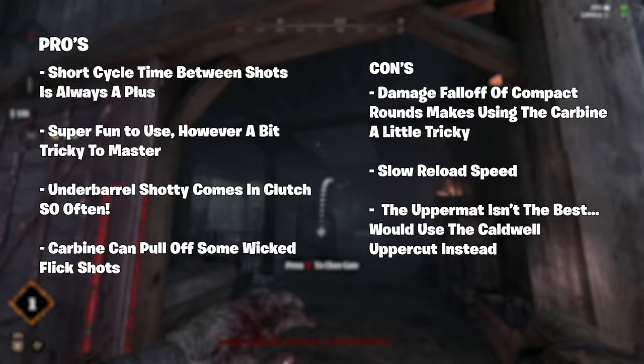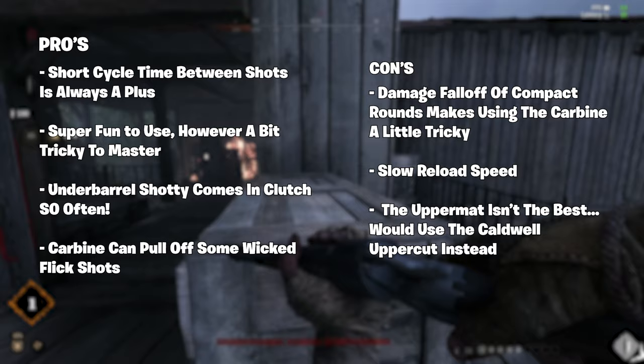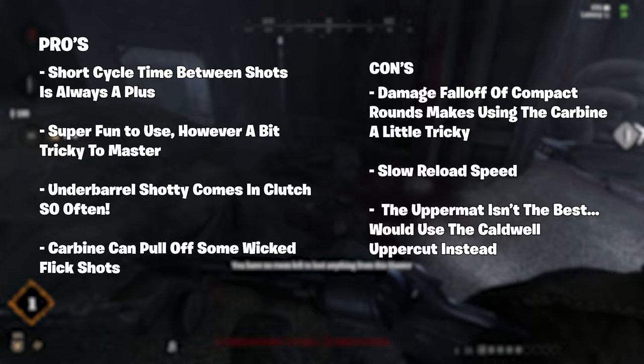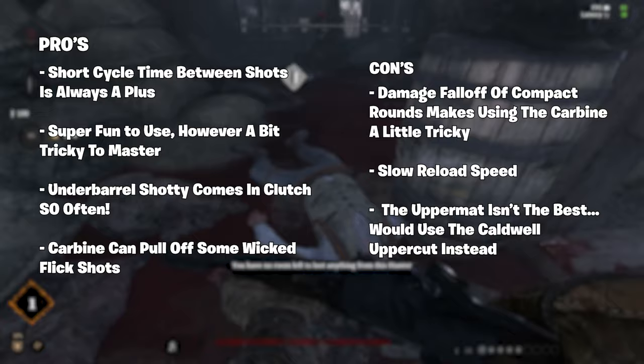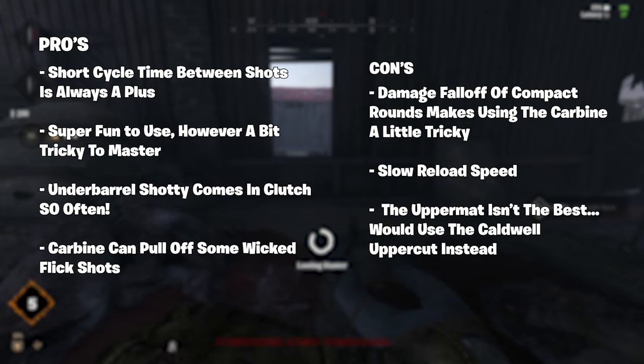I found myself using the Carbine the most whilst making this video. It's crazy accurate, capable of pulling off some really mean flick shots, and I can't tell you how many times that underbarrel shotgun comes in clutch. But there is one thing that still really frustrates me when it comes to all the carbines in-game, and it's just the damage falloff over distance with compact rounds. At distance, I feel like I'm shooting enemies with a BB gun, because unless it's a headshot, the damage just isn't there whatsoever. So if you are going to be using the Upper Mat or the Carbine variant, I do recommend you don't engage in long-distance fighting, or if caught off guard by an enemy sniper, try to bridge the gap.